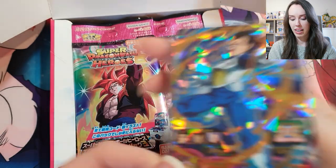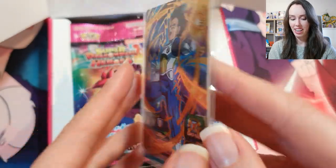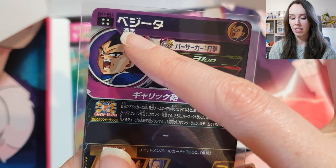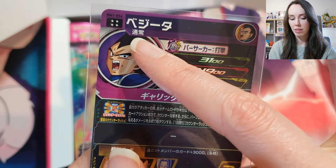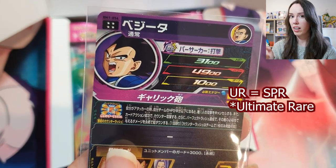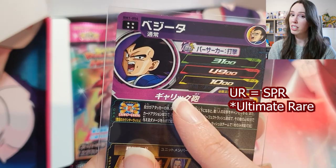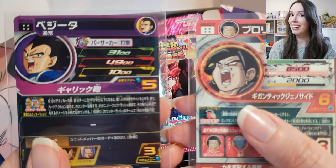And then we have a really stunning Vegeta card. On the back, see how it also has four stars, but it has a black background. So that actually means it's what's called the ultra rare. Think of it as this one is an SPR, and this one is a SCR.